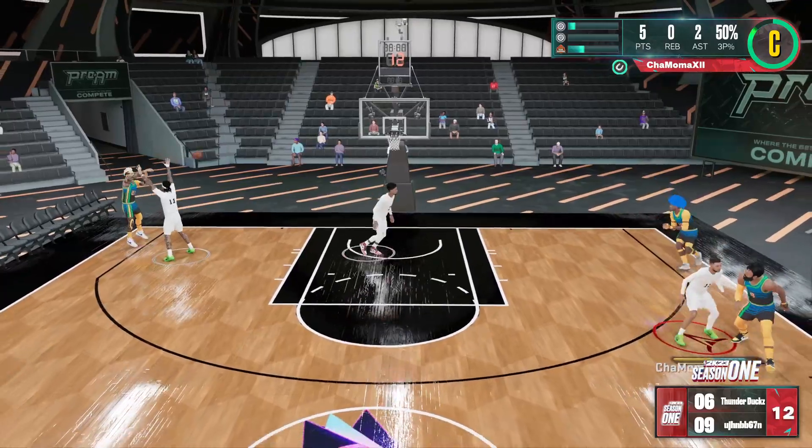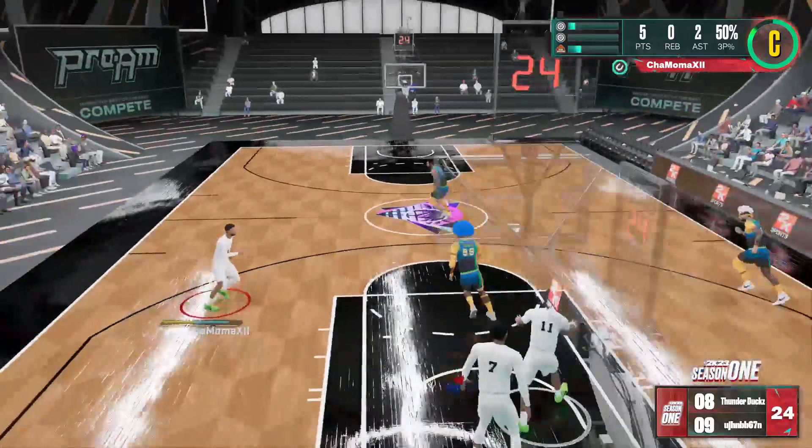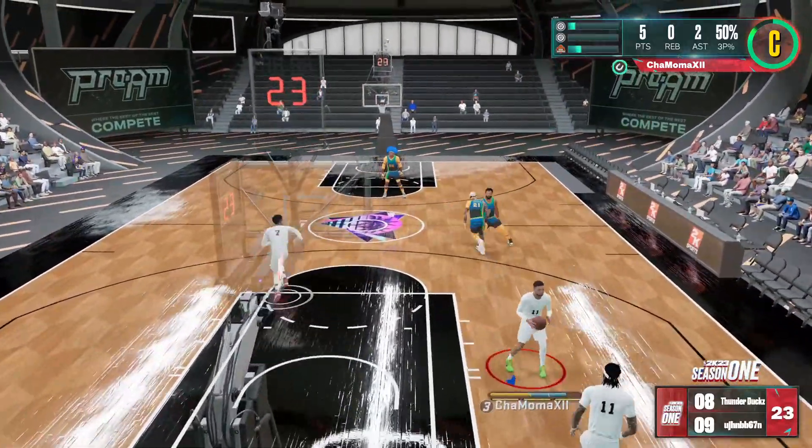Most of the time when you play against lineups like this, they mostly just dunk the ball. If they can't get a wide open shot, they're going to dunk the ball — they're going to put that ball in the rim some type of way rather than shoot it.